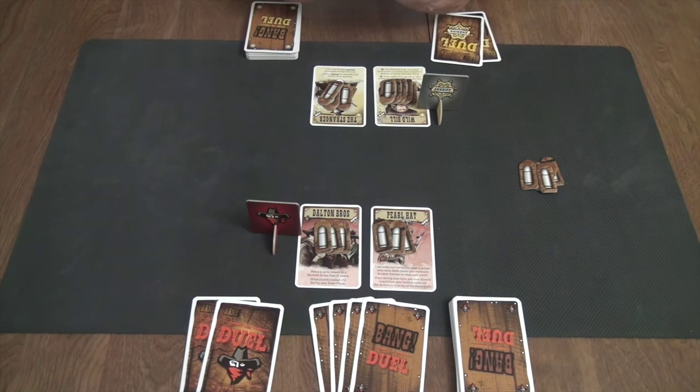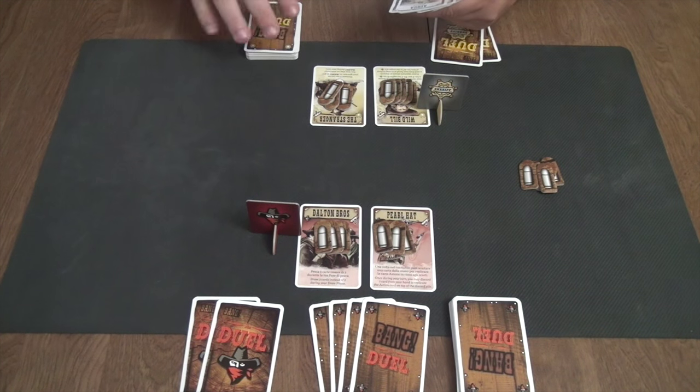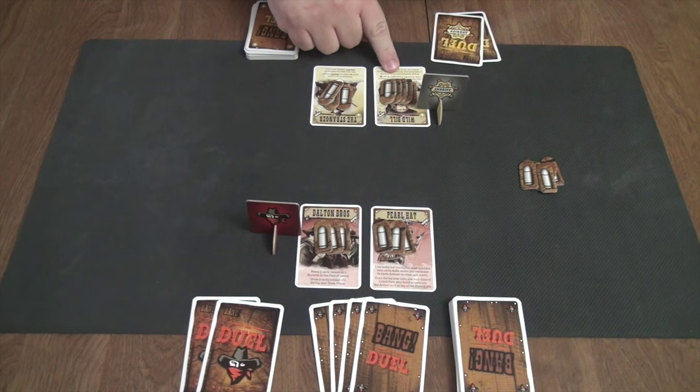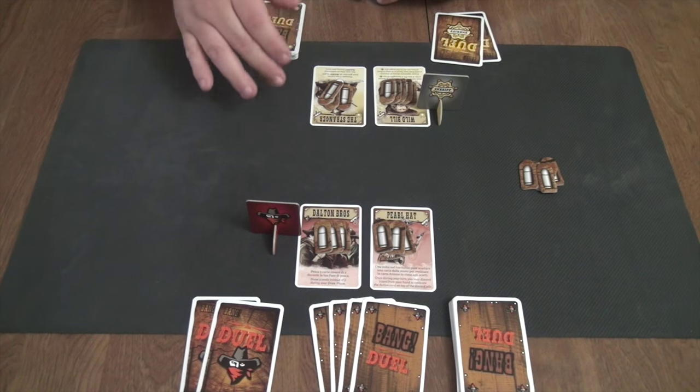Bang the Duel has three phases during the game. You have a draw phase at the beginning of your turn where you draw the top two cards of your deck. Some player abilities allow you to change that up, adding to the number of cards you can draw. Some cards played on your characters will also change that ability, but the base is always two cards drawn at the start of your turn.